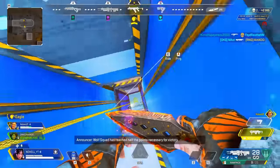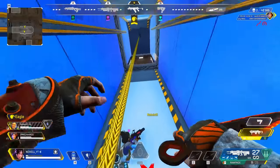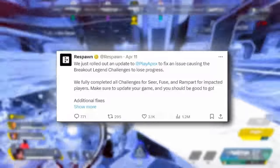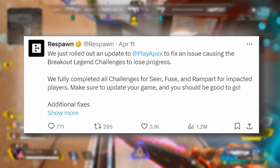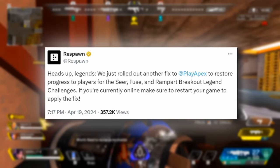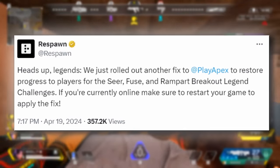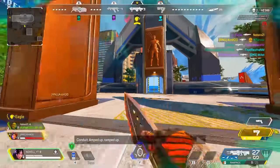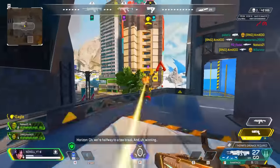Earlier this month, all the progress was reset for Rampart, Seer, and Fuse on the challenge rewards. On April 11th, they rolled out an update to fix the issue causing the breakout legend challenges to lose progress, and I know a lot of you were impacted by that. Even though they fixed it and said they did an update for it, it still had a lot of issues. On April 19th, just two or three days ago, they actually put out another update to fix it once again to restore progress for players for Seer, Fuse, and Rampart. I don't know if it's actually fixed it for everyone, but I haven't seen as many issues, so let's hope it is actually working and that you'll be able to unlock this when it releases on Tuesday.